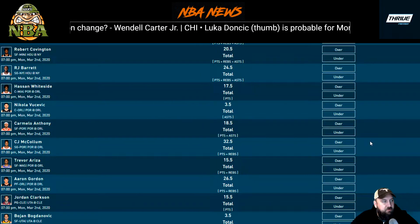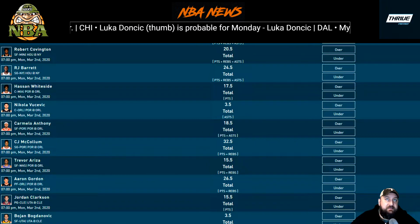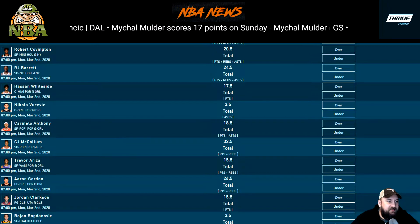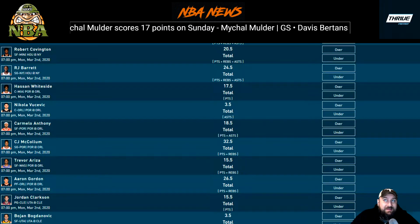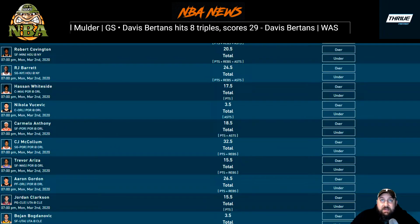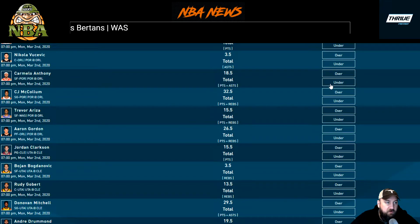Vucevic assists at 3.5 — I'd lean the under. Carmelo Anthony at 18.5 points and assists — he's getting a lot of minutes and has a great matchup against Orlando, but he doesn't get a ton of assists since he's mainly a scorer. His last three games he had 2, 1, and 1 assists. He's put up 12, 12, 14 points recently, then had a big 32-point game against Detroit. I'd lean the under here.